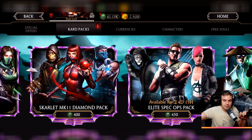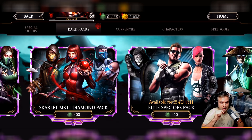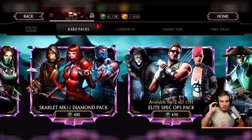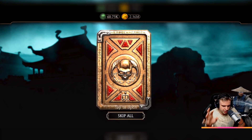If not, let us know what you think would be fair — we can recount the results. Anyway, let's just spend 10,000 on each pack and compare which pack gets a better score. Leave in the comments your opinion on which pack you think is gonna perform better. We're starting with the Scarlet MK11 Diamond Pack at 61.15 souls. Let's jump right in — 10,000 souls, 25 packs, starting right now.